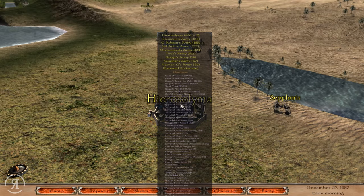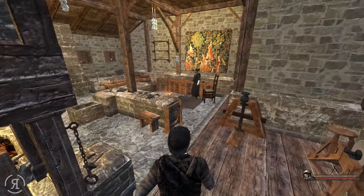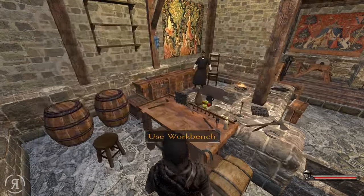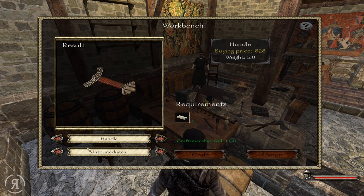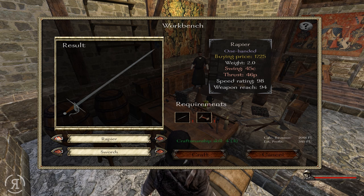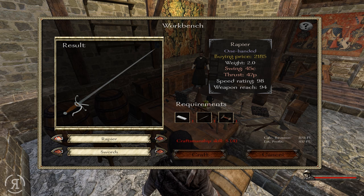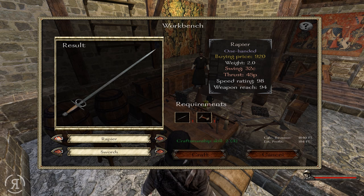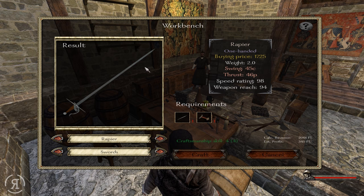We are going to be attempting to craft a very nice weapon. There is also a tournament here — I'd like to do that afterwards, but first let's visit the blacksmith. So we have intermediates to handle and we're going to craft a handle. The sword I very much want is this one: 45 cutting damage, 46 piercing damage. I think that is the best one I can currently get. There's a better one but I need craftsmanship 6 for that, which I won't have. So yes, this is the best one so far.